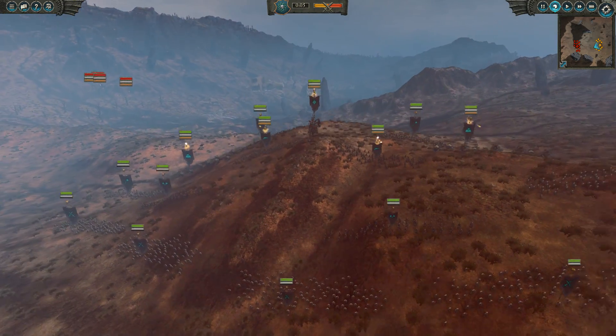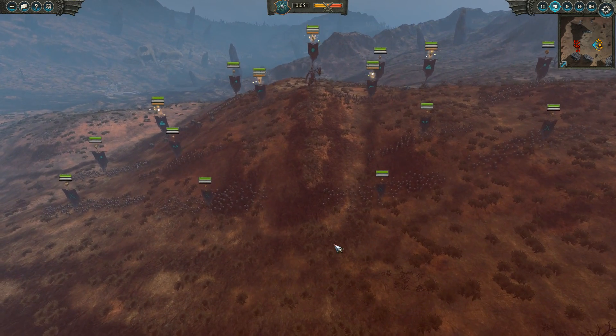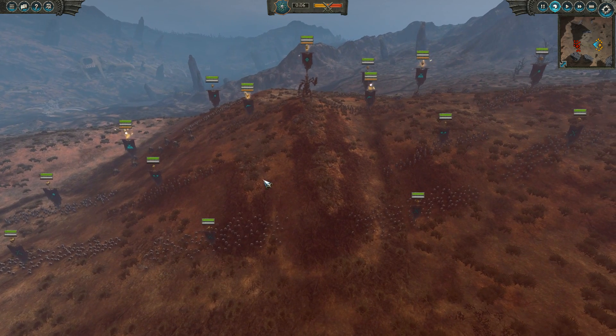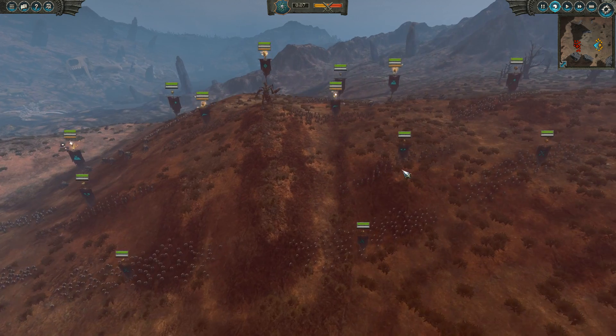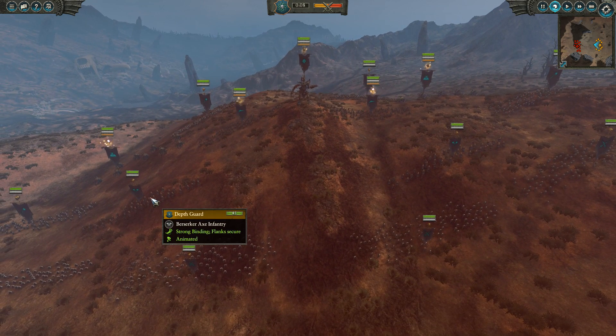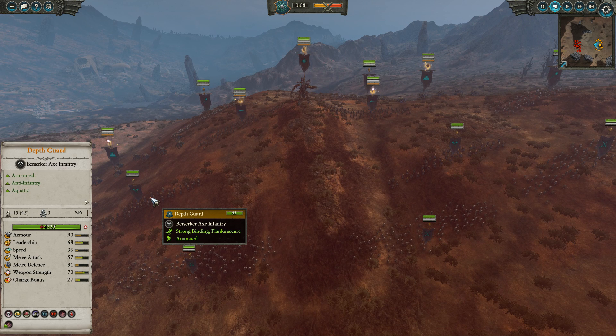Here you can see he has a pretty mighty looking horde of zombies. This is very scary — he's against Bretonnia, and Bretonnia have definitely got some weaknesses in this matchup. But the guy's got all of his bases covered, so it's going to be a cool one. Depth Guard will chop through any of the infantry, Foot Squires will hold them up for quite some time. But they can't really kill quick enough — it's armour — and Foot Squires aren't the most armoured things in the world.